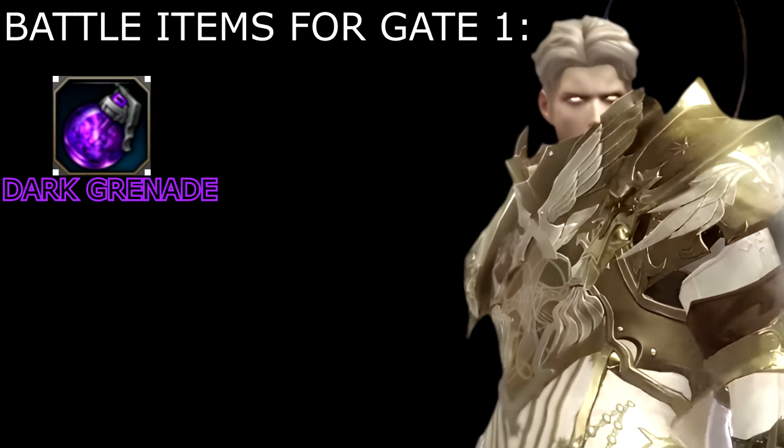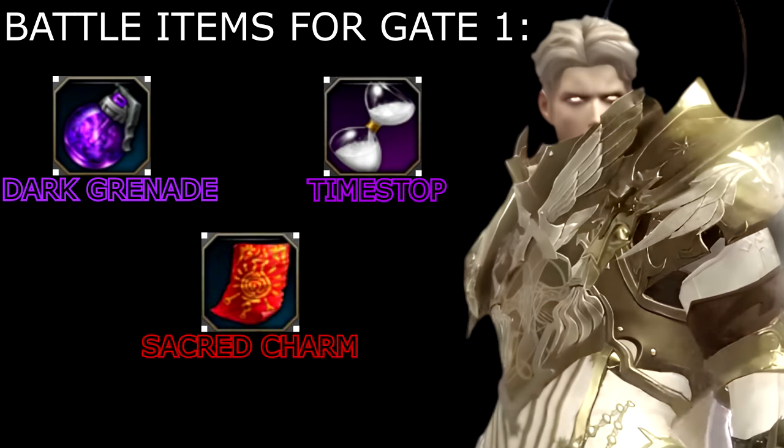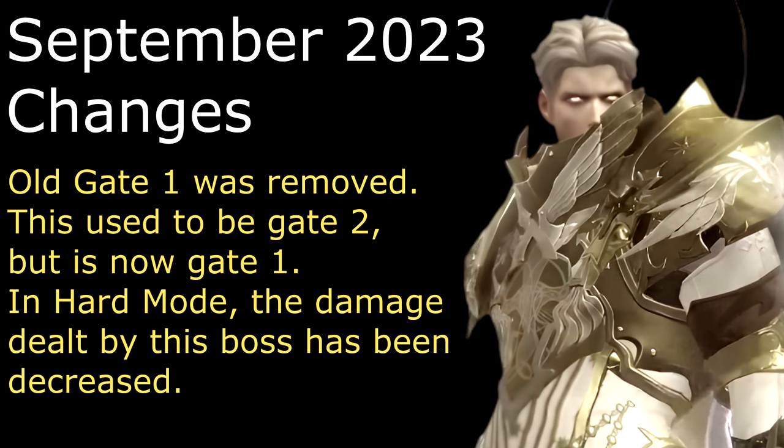Before you enter Gate 1 you want to bring the correct battle items. You will bring the following: dark grenade, time stop, and sacred charm. Dark grenades should be thrown on the boss to allow your entire party to deal additional damage. Time stop would be used in scenarios where you feel like you may get knocked off the map or take lethal damage. Sacred charm would be used to free a member during the fight or during the major mechanic. If you feel like you do not need time stop, you can bring atropine instead to deal additional damage.